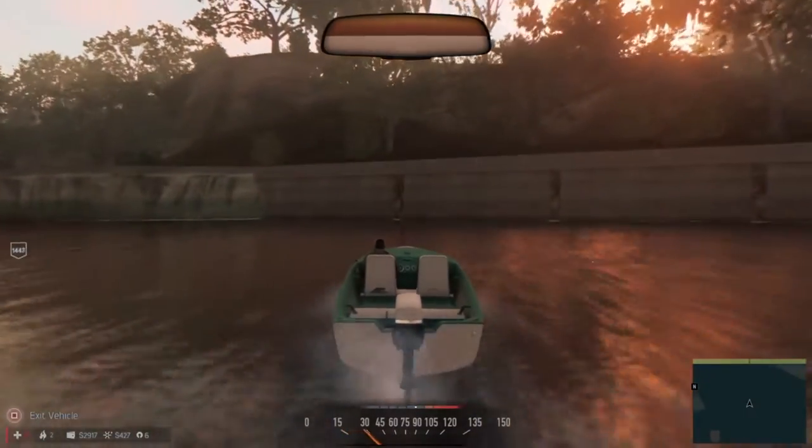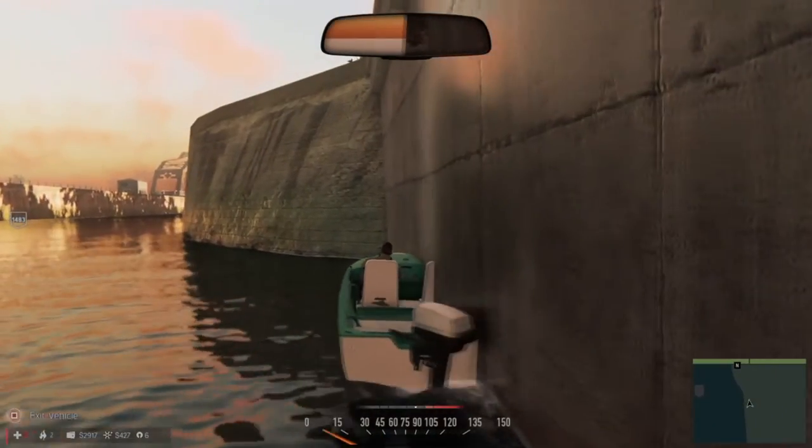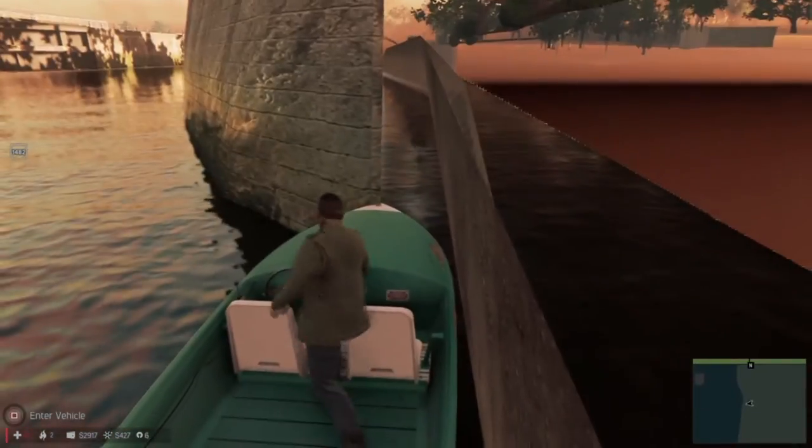You're gonna grab a boat and drive straight into the wall. You should enter halfway and eventually hit a barrier. Now maneuver the boat to the spot I'm headed to right now.